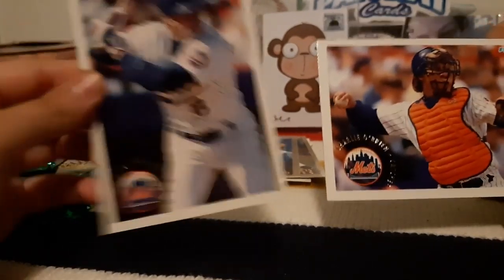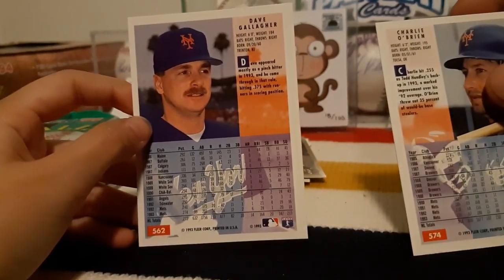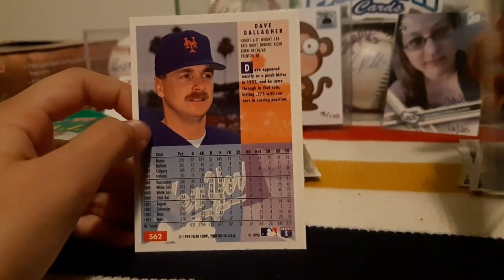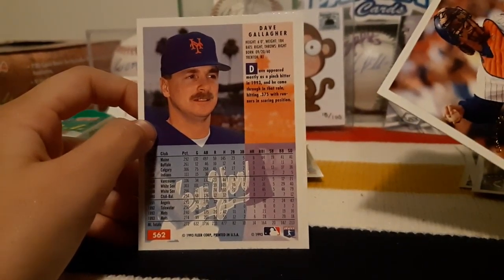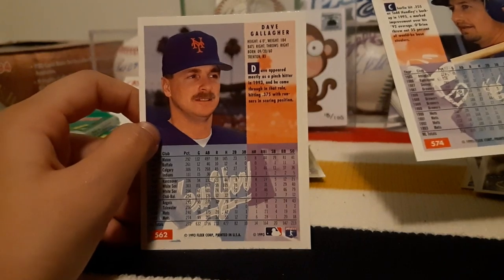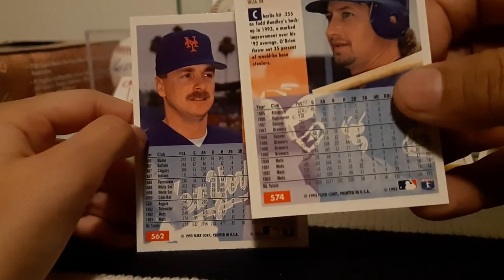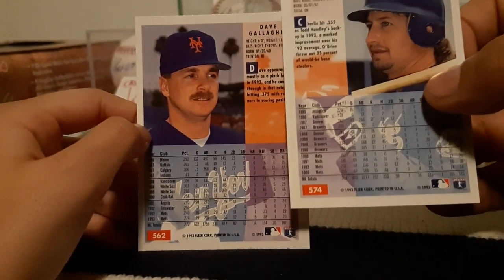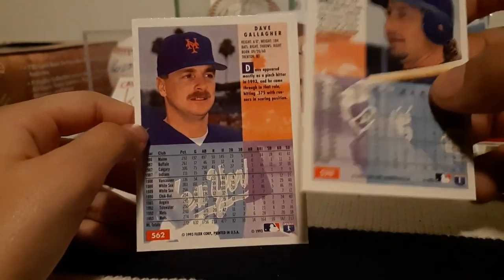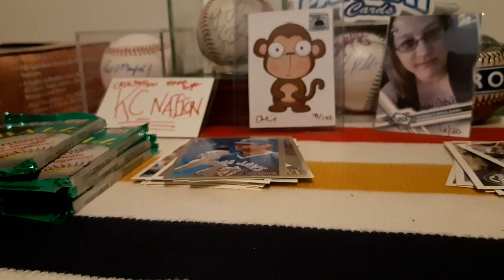I got a Mets card - I got Dave Gallagher. And you got Charlie O'Brien. That's not one of the cards we need. What are the stats? Two - is that two? Two twenty-seven? I got two fourteen, so I won, right? Yeah, I win that one because I got a higher average. Wait - lower is better? Oh, really?